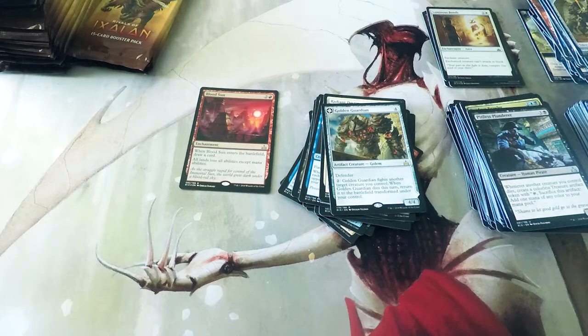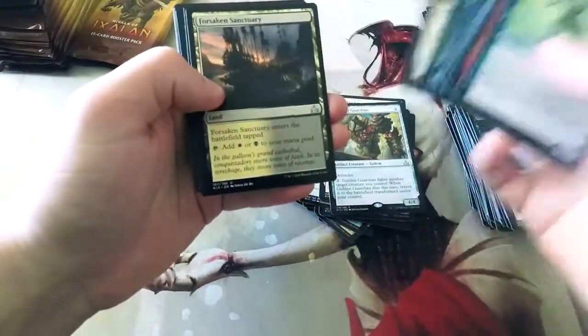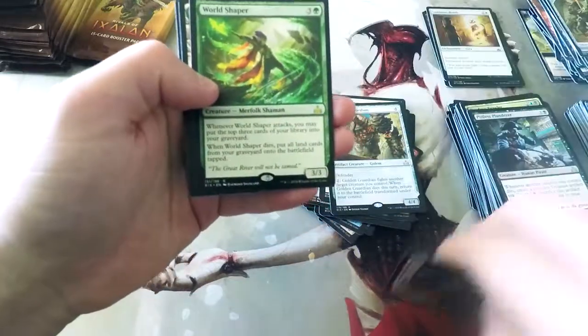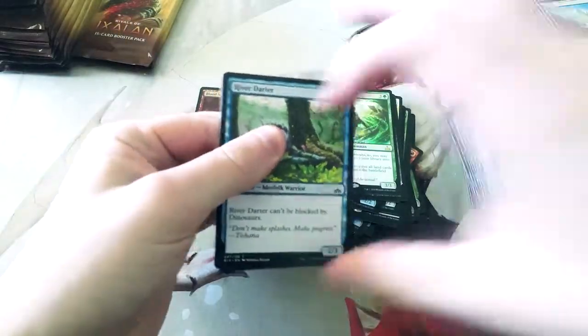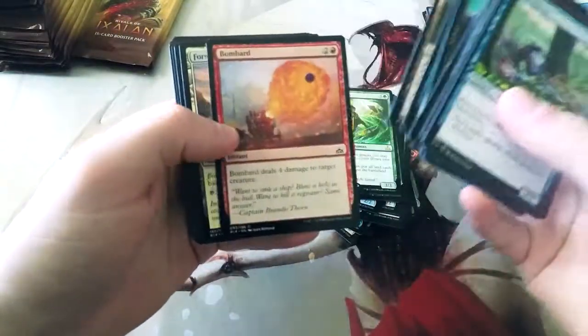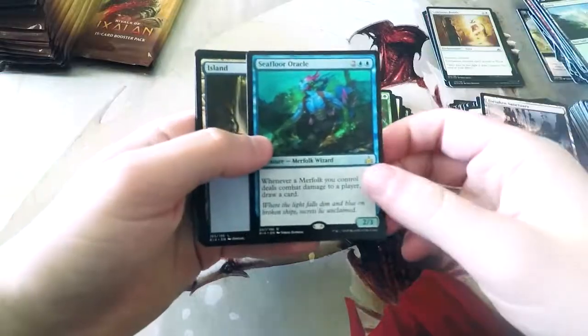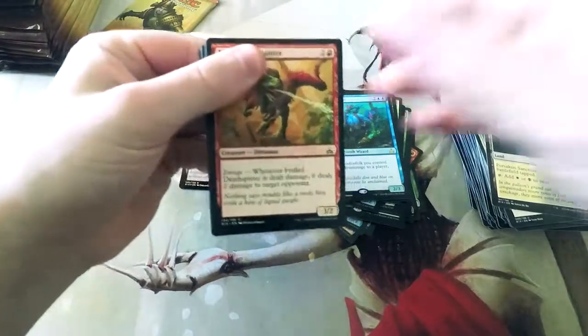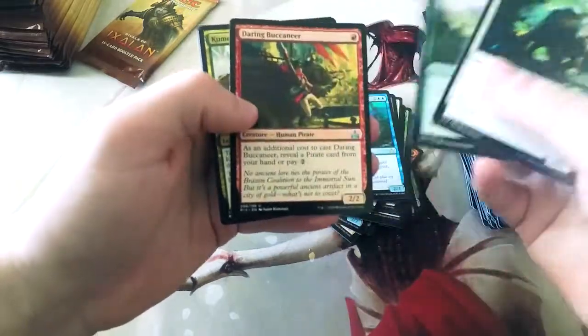Bloodsun is a card that shuts off certain lands but enables others. It shuts off fetch lands completely, so we're thinking we might see it in Modern. But it also enables a lot of older lands — even some newer ones like Bounce Lands — those just come into play and they count for two, which is awesome. It also enables a lot of old Weatherlight lands, which are really, really insane. Seafloor Oracle, by the way. So you can get some really cool value out of that while also shutting off the opponent's stuff, which is kind of insane. It makes for a really good hate-slash-enable card, which I think is cool.